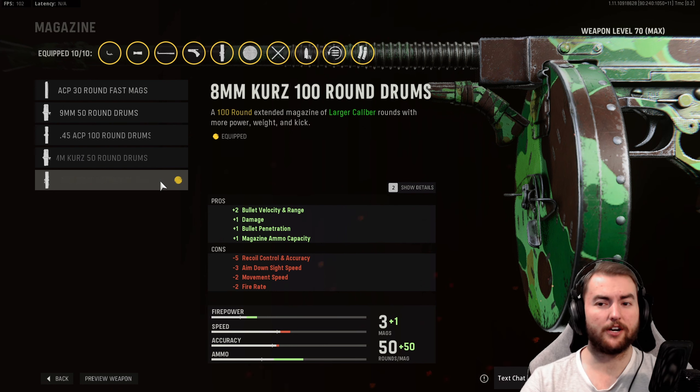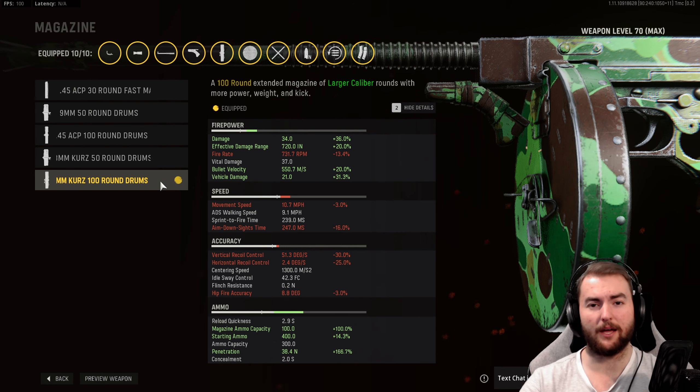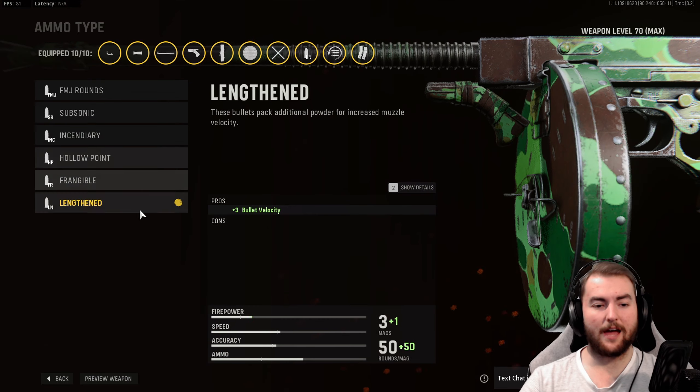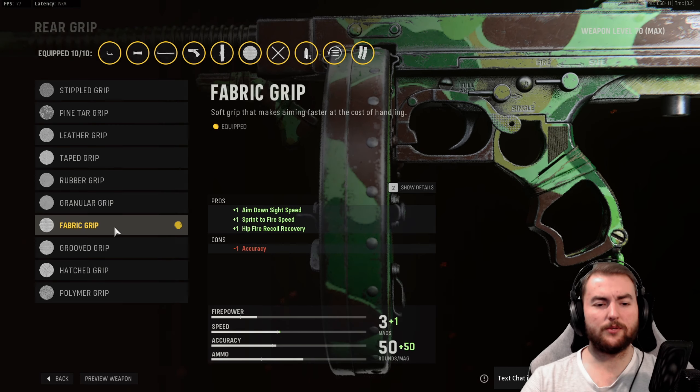The 8mm Kurz 100-round drums magazine increases bullet velocity, range, damage, and bullet penetration, while giving us 100 rounds — absolutely hilarious. With 34 damage per bullet at 731 RPM, that's again about 164 milliseconds of TTK, which is very very powerful. With 100 rounds you never really have to reload. For ammo type we have Lengthened to increase bullet velocity to 550 meters per second — hit detection very powerful. In the rear grip, the Fabric Grip gives aim-down-sight speed, sprint-to-fire speed, and hit-fire recoil recovery.